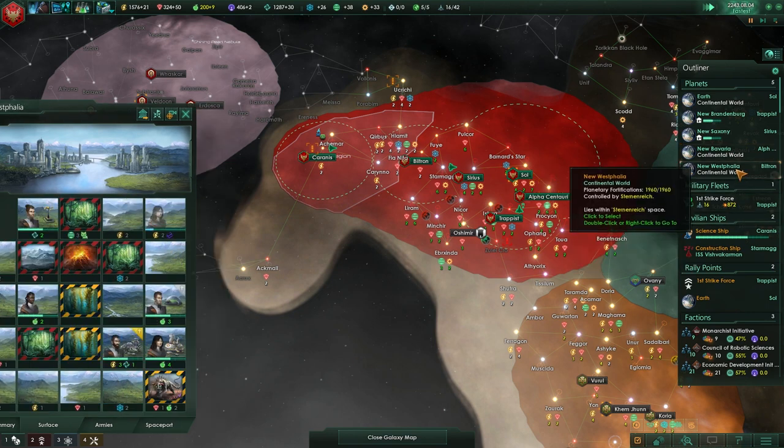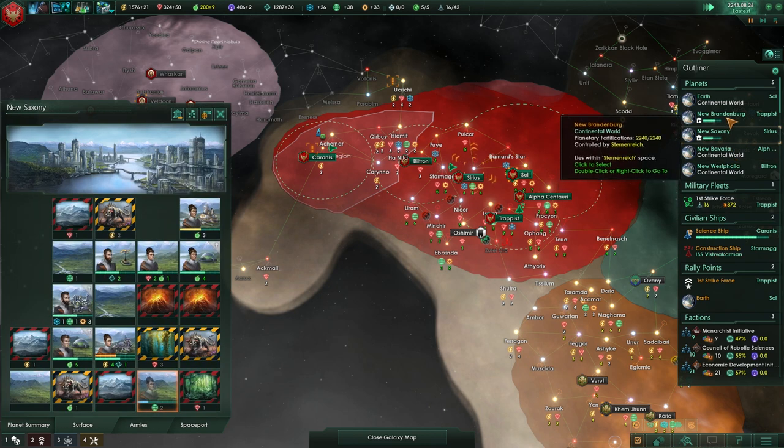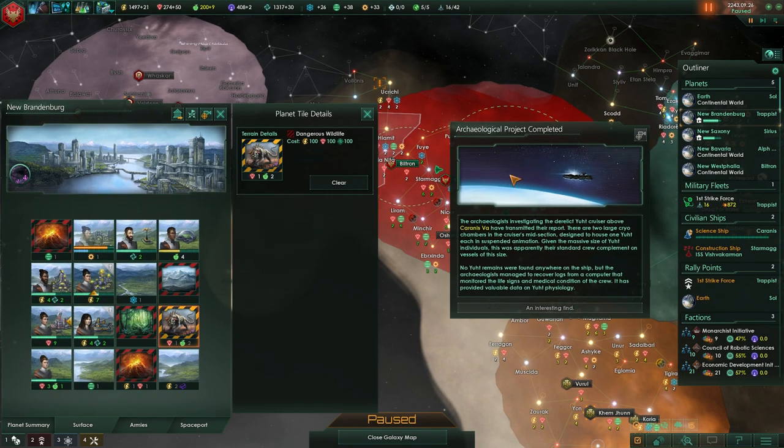We can take out dangerous wildlife, which means we can start clearing. New Bavaria needs tile blockers cleared, or New Saxony, or whichever. That one definitely needs to come off because it has food behind it.